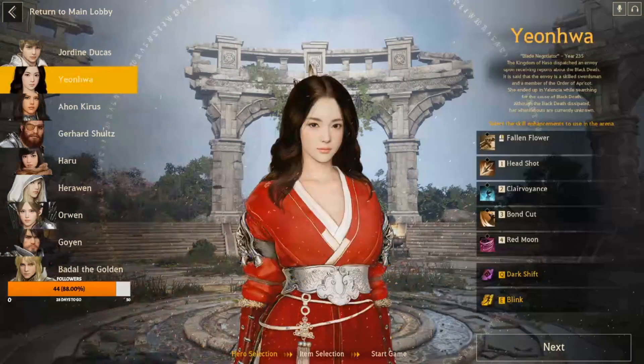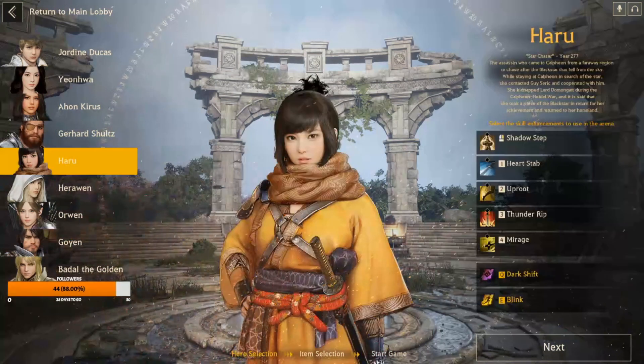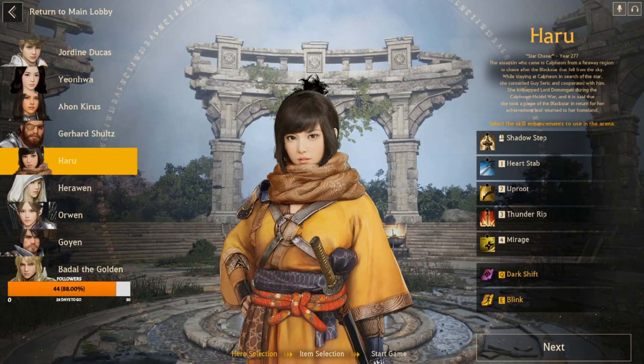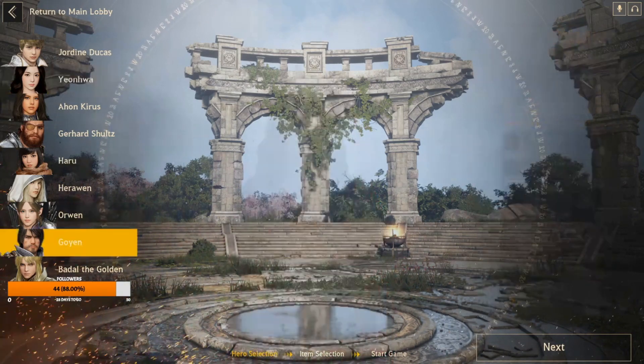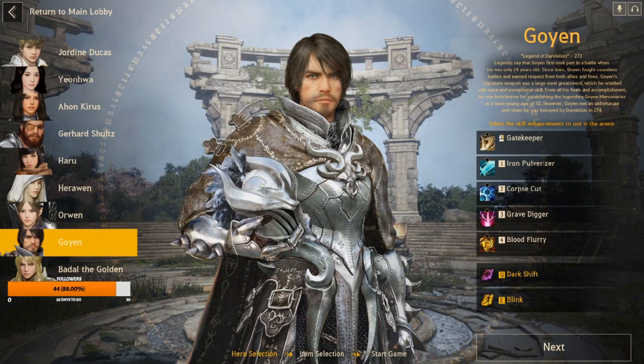Yeon Hwa has very few good setups, but because of the damage alone she has some solid pairings. Haru and Yeon Hwa — because of their fours being very similar — can play well off each other. If Haru can front-line some of the damage, it allows Yeon Hwa to come in behind with her headshot and they can ping-pong back and forth. Yeon Hwa and Goyan — Goyan knocks them down, Yeon Hwa fours and they're dead, especially if he's spinning on top of them.